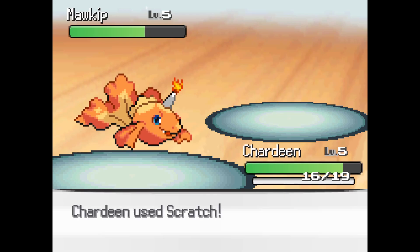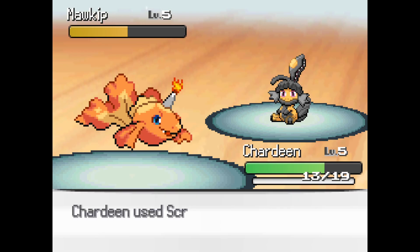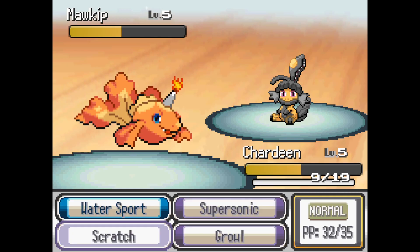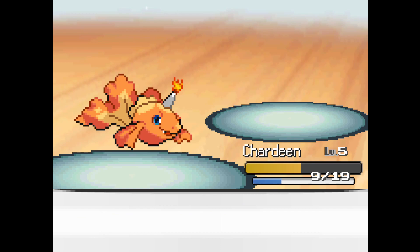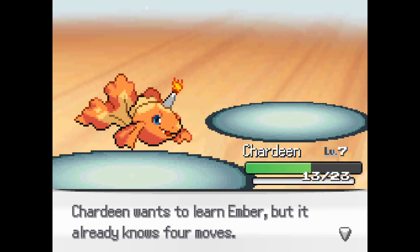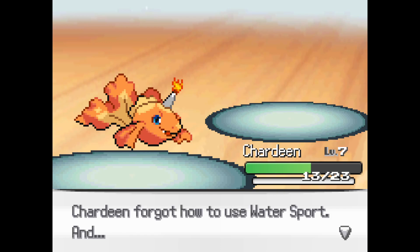At least I got confusion off. Now to scratch ya. Level 6, level 7 — okay. Ember — yes please! Get rid of Water Sport and get a real move.